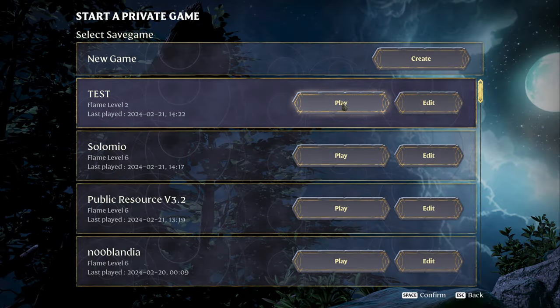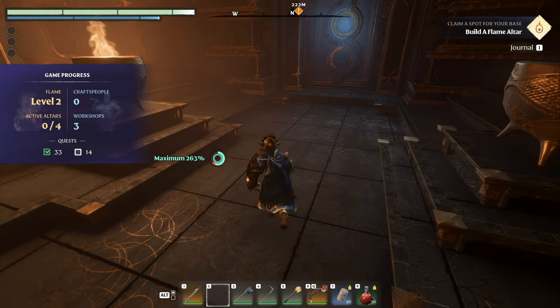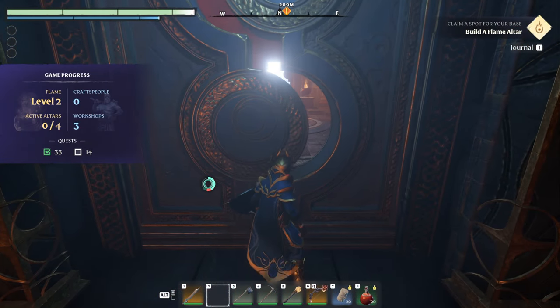It's gone — I have zero altars, still flame level two. I'm going to log out to the main menu and come right back into this game, go to 'Test' once again. It's going to put me in the Cinder Vault because it has nowhere to put me — I have no fast travel points. Back in the Cinder Vault. You can see right there: flame level two, zero of four altars.